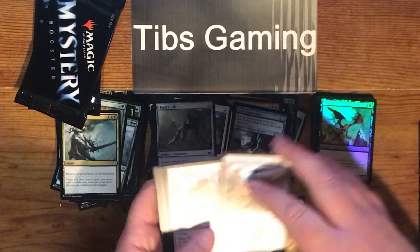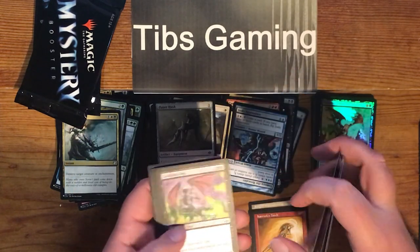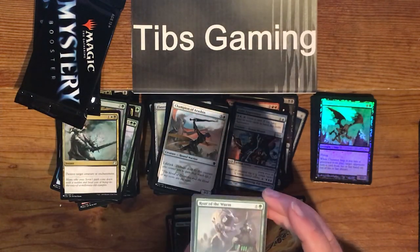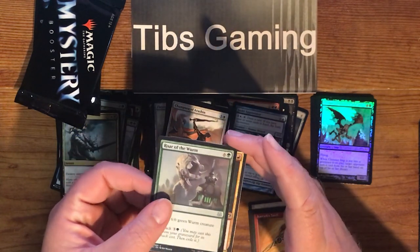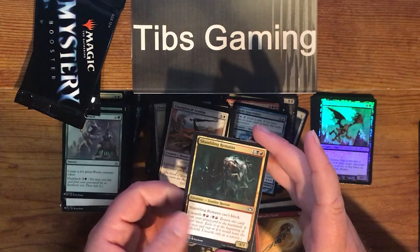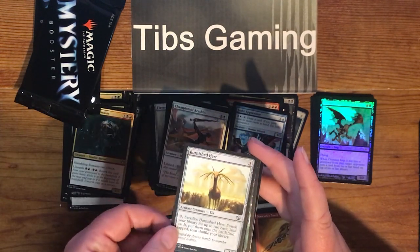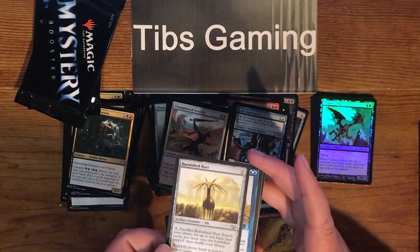Champion of Arashin. Voice of the Provinces. Shaper Parasite. Fleeting Distraction. Windgrace Acolyte. Cackling Imp. Avarax. Wojak Bodyguard. Pima Outrider. Roar of the Worm — six generic and a green for a sorcery. Create a 6-6 green worm token; has Flashback: pay three and a green. Shambling Remains — one generic, a black, and a red for a 4-3 Zombie Horror; has Unearth for black and red. Burnished Hart — three generic for a 2-2 artifact creature elk. Sacrifice it — search for two basic land cards, put them on the battlefield tapped, then shuffle your library.